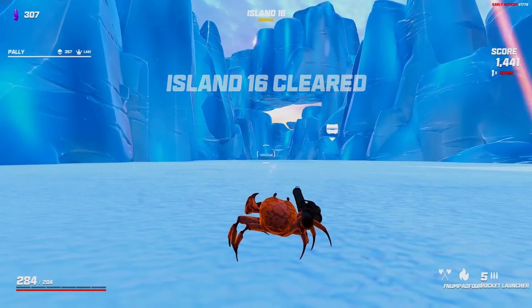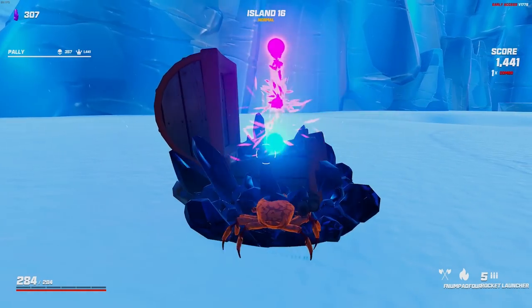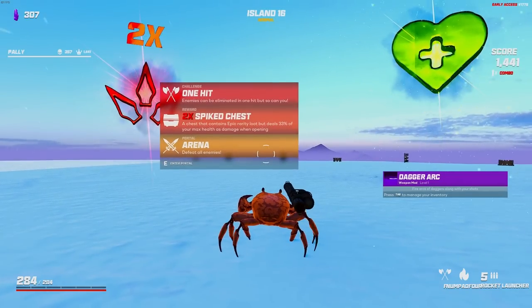Damage chest — I missed it by a second. Damage is fine. We can get another assassin here, bubble blast, snake grenade, or dagger arc. Dagger arc's not bad — we'll go ahead and get it.